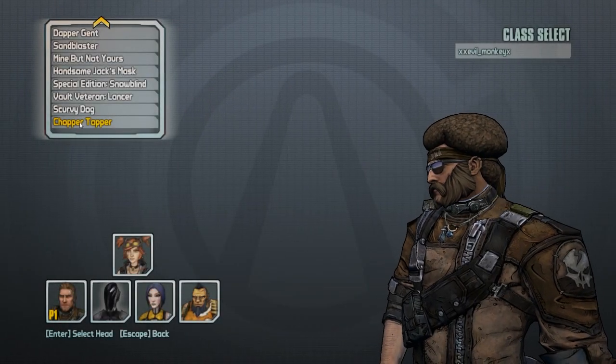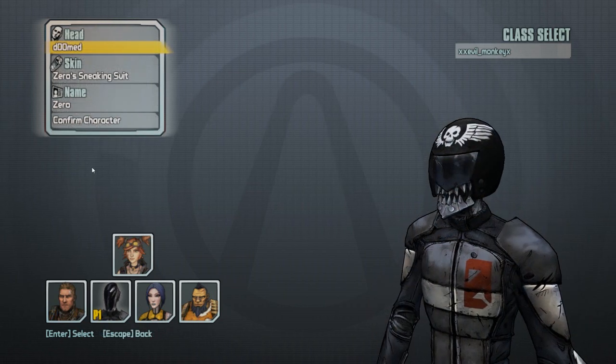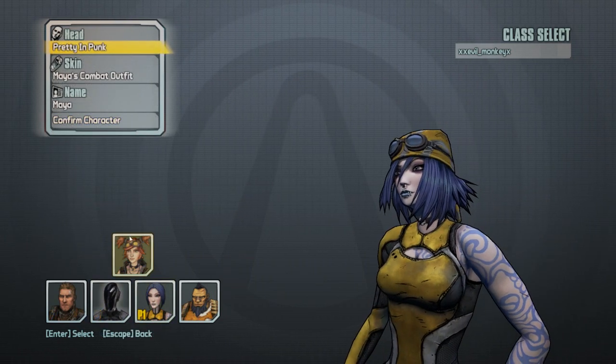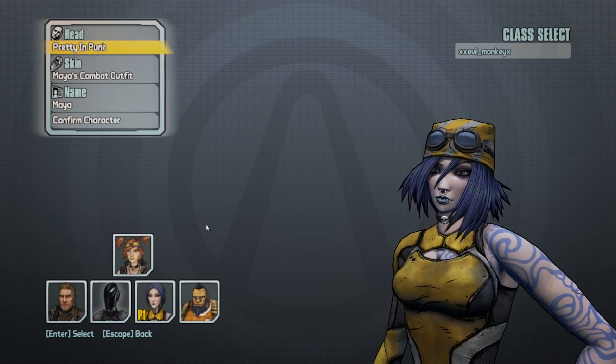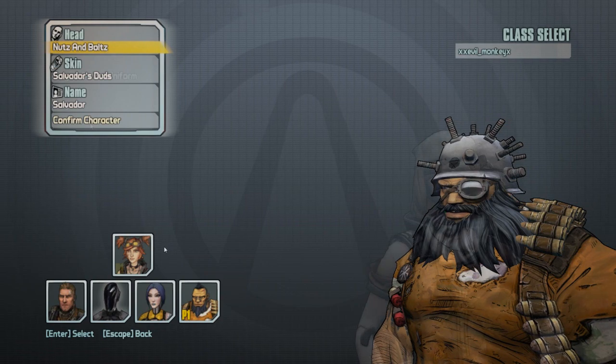Hey guys, what's going on? It's Evil Monkey here, and I'm here to show you how to get all the heads for every character. This first one's the Chopper Topper for Axton, the second one is Doomed for Zer0, the third one is Pretty and Punk with Maya, and the fourth one is Nuts and Bolts on Salvador.